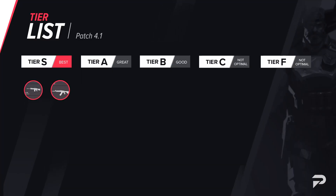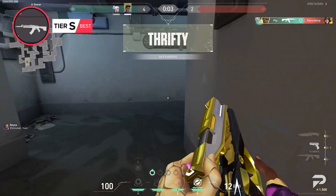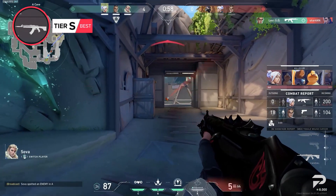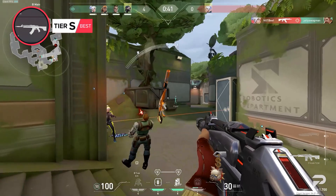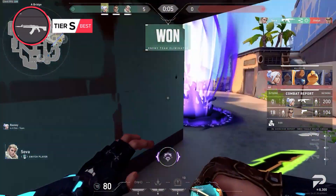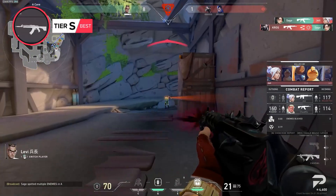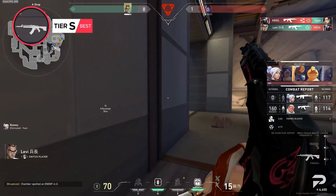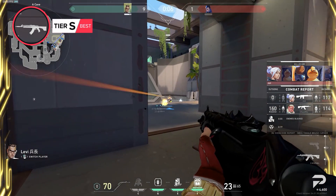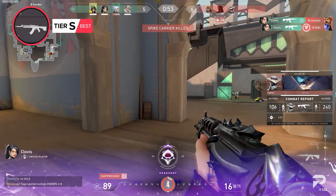Even though we did rough the Vandal up a bit in our Phantom conversation, the Vandal is still the uncontested second best weapon in the game. It does lack some of the versatility that the Phantom has, and at some times it shows. If you are a more controlled methodical aimer that likes to tap, then the Vandal is for you. If you are a fast player that likes to flick around and spray a lot, the Phantom would be a much better alternative. The selling point for the Vandal is its one-shot potential for headshots, with infinite one-shot headshot range. The Vandal does lack in terms of recoil control, firing speed, and it is harder to use, but it can be used to great effect on larger maps such as Breeze, Icebox, and Haven, where longer range gunfights and headshot angles run rampant.